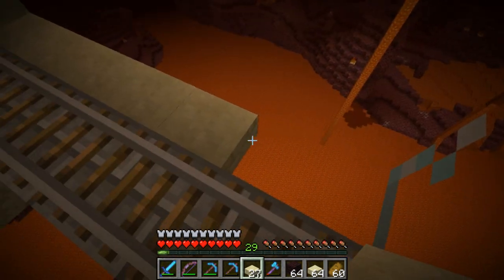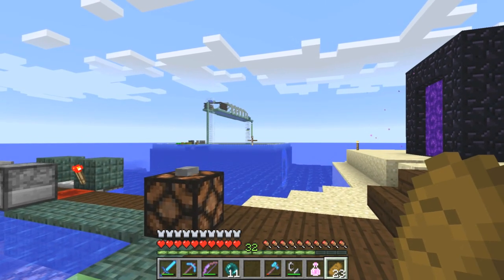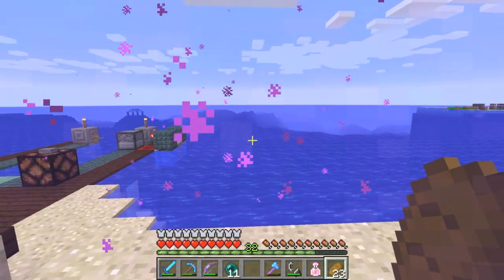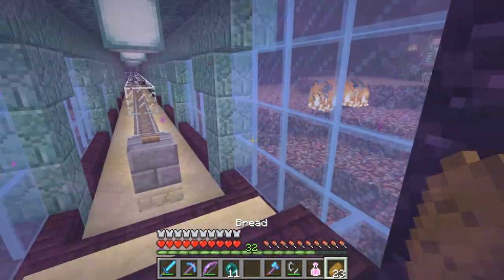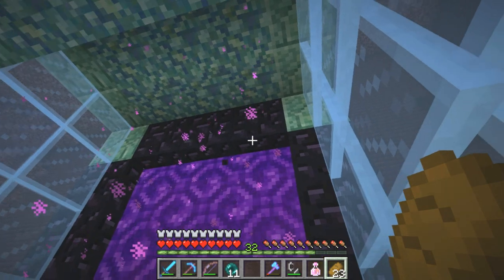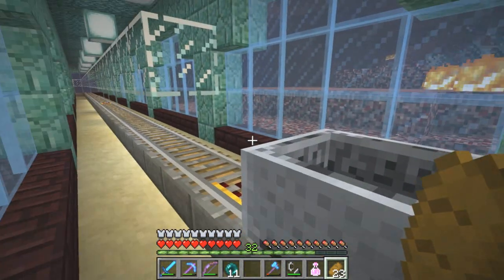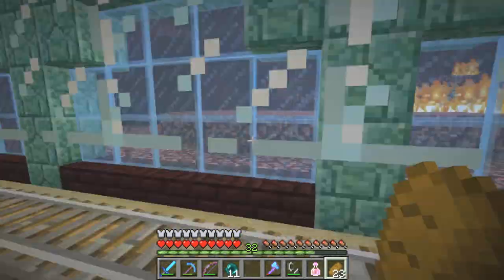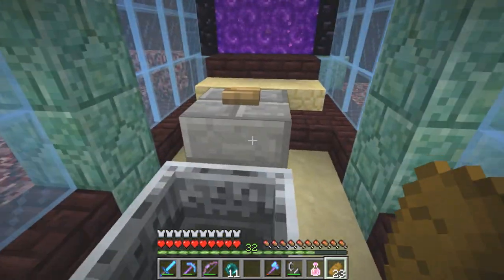We are out here at the guardian farm and I just completed the guardian rail line. Let's go take a look in the Nether. We'll go through the portal here — I also made another rail line which I'll show you. First thing you'll notice is this portal is now a three by three rather than the standard two by three. Here's the actual Nether rail design, about 700 blocks away from the Nether castle.